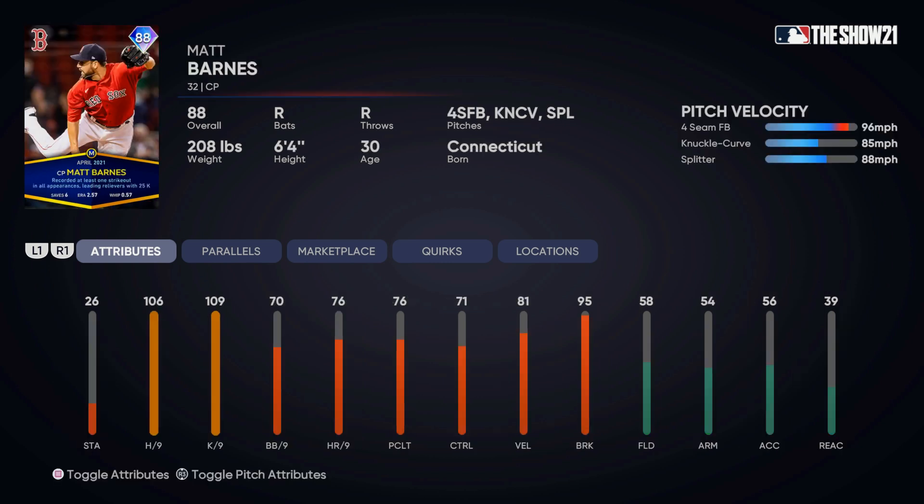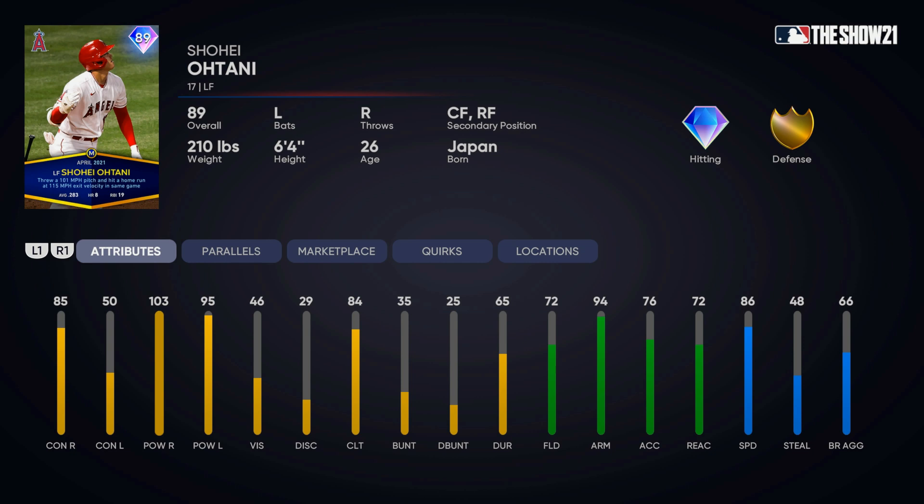If you just recently got the game today, you can go through and complete the Tops Now Moments as well as these April Player of the Month missions and Moments, and you can have a pretty good squad without spending any money — just by grinding out some of the stuff that happened in the last month in the Major League Baseball season. I think that's really cool, and a lot of these players are really good.